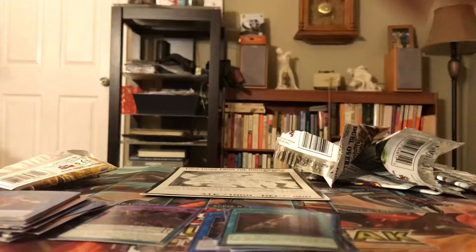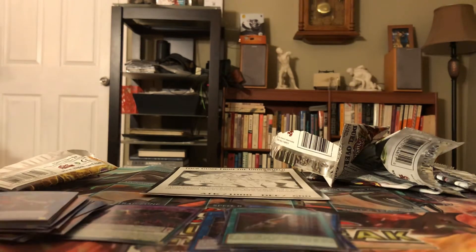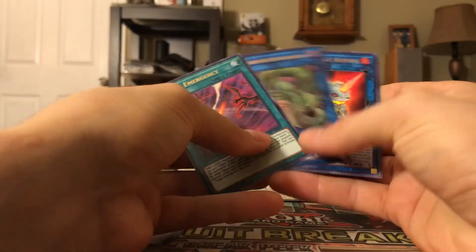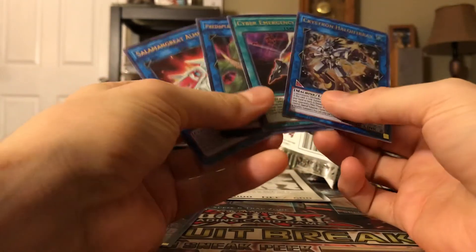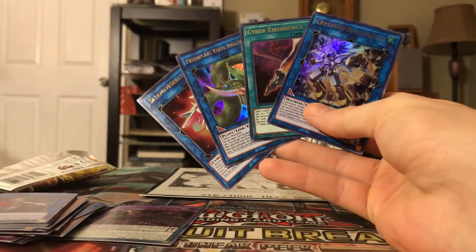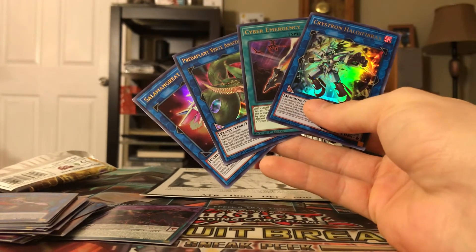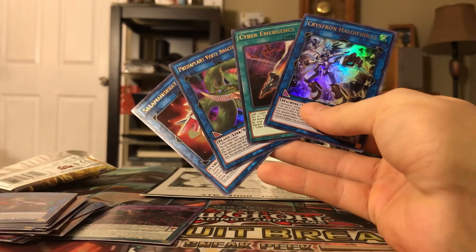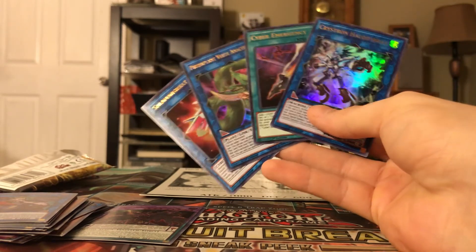So we got two supers, but in the Dual Overload box we got some insane stuff — freaking Cyber Emergency, Therte Anaconda, Elimirage, and Halcifibrax. Leave a like if you enjoyed the opening, comment what you'd like to see me open in the future, comment about the deck profile if you want to see that soon, and subscribe for more. As always, keep making those awesome pulls. Rocky, out.